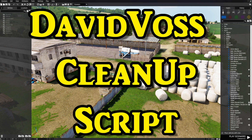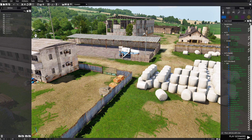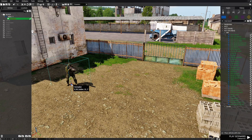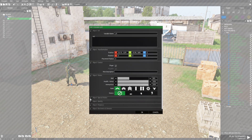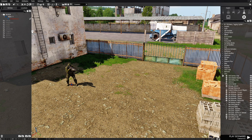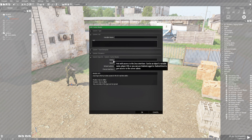We're going to build a little scenario that will create a folder for us so we can put the script into. Go to the top, set this on the Contact platform, collapse this, go to NATO Woodland, then Men, and place down a grenadier. Edit him and give him a variable name 'e1'. Disable the damage just in case, then go to F5 Systems, down to Zeus, then Game Master. Double-click the Game Master, go to the owner box, type in 'p1', and hit OK.